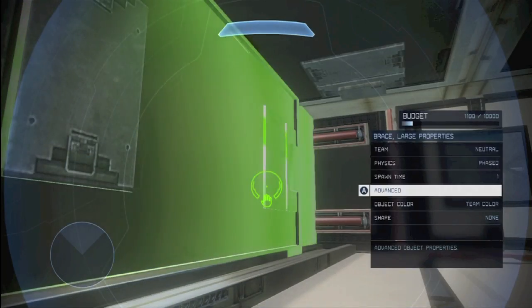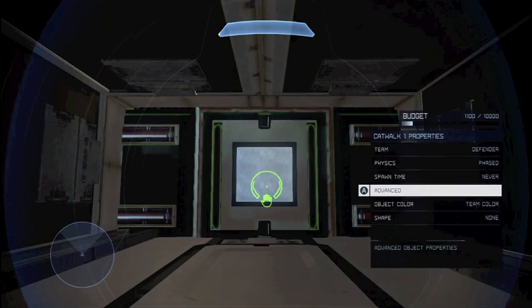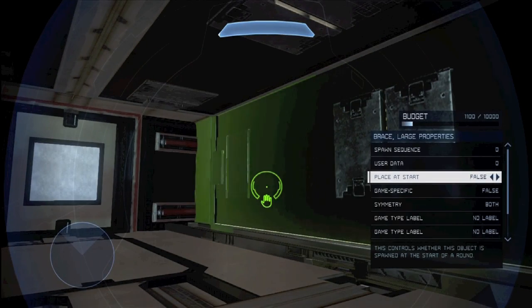You want to have the spawn time below around 5 seconds, because that's usually what the timer is before match. To be safe, I would just have it at 1 second because sometimes there's a little delay. That's how you have it not generate dynamic lighting.